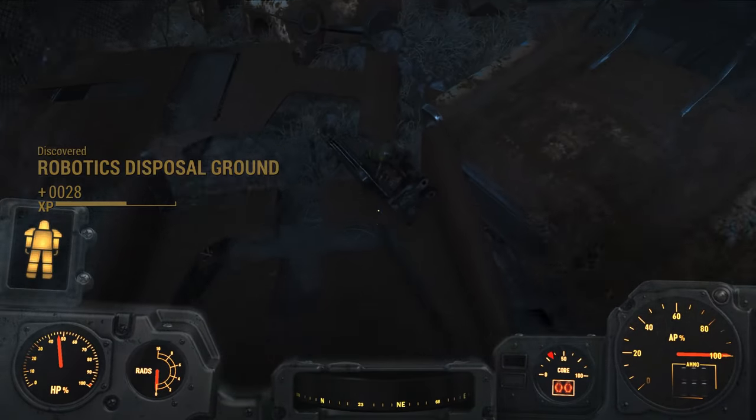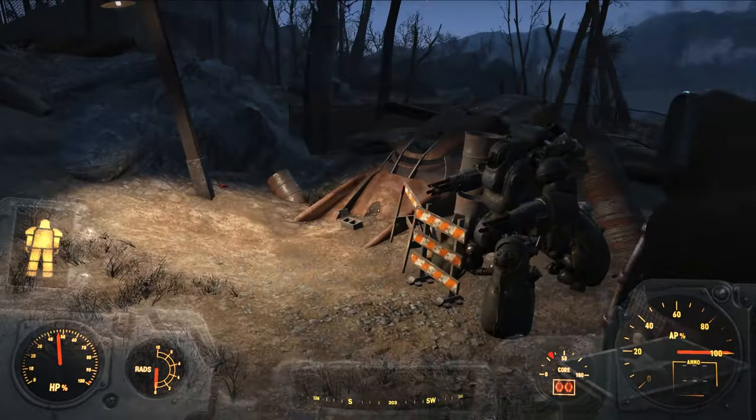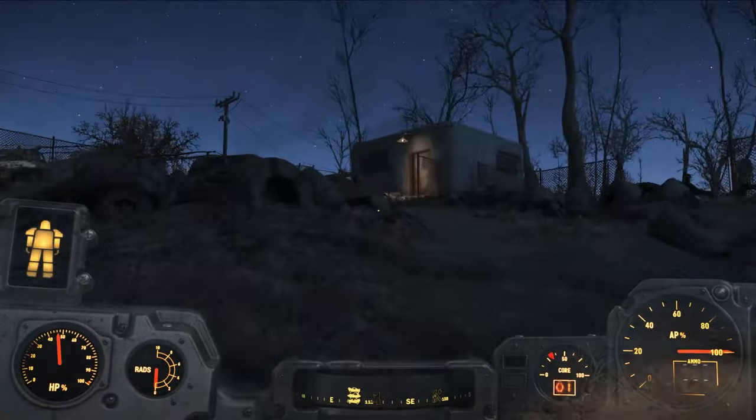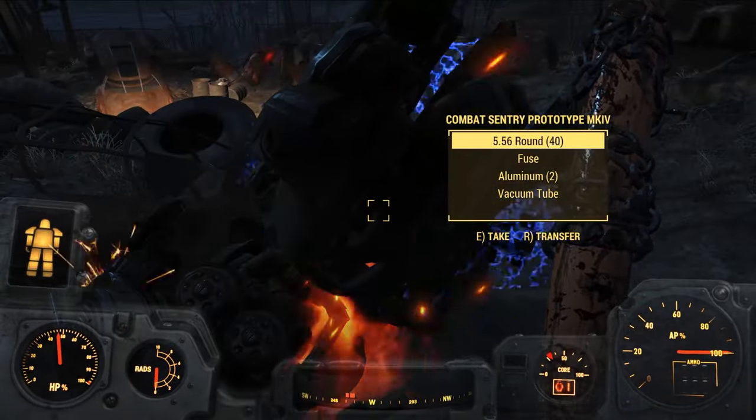Head off to the Robotics Disposal Ground. I grabbed the Fat Man and Mini Nuke, but I didn't end up needing them. There's a Fusion Core in the chest next to the Sentry Bot. Also, inside the building you can activate the Sentry Bot and then set it to Self-Destruct to get two more Fusion Cores.